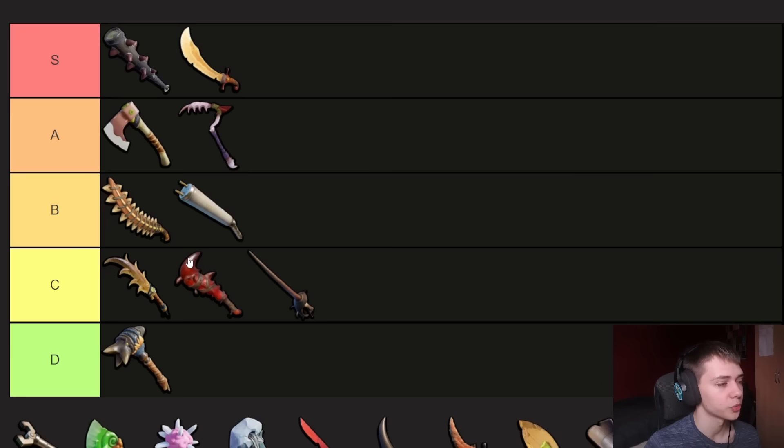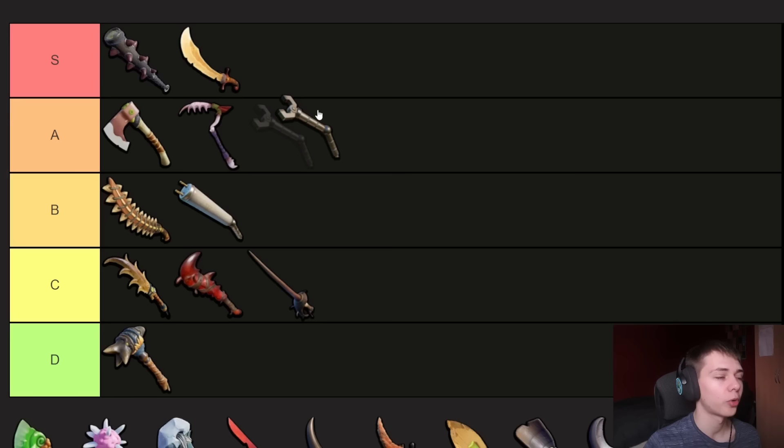Next we have the Pinch Whacker, which was in A tier. The change is that instead of being a luck-based proc, they changed it so that it procs on the third hit of every combo. It's going to stay in A tier. I think the change makes it a slightly better weapon, but it's not good enough to be S tier. This is one of those tier 3 weapons that isn't great in the late game, but it is very good in that mid game when you'd usually have tier 2 weapons — a very, very strong early tier 3 weapon. But once you get into the late game, I wouldn't recommend using it at all.